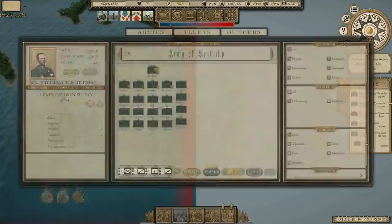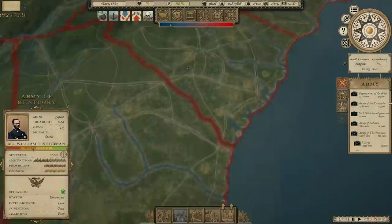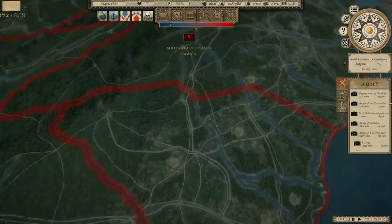Welcome back everyone to Grand Tactician: the Civil War. It is May 1863 and we're going to see if we can't wrap this thing up. We're getting so close. The Confederates are at 30 on their national morale. If we can drop it to 24, the war is over.